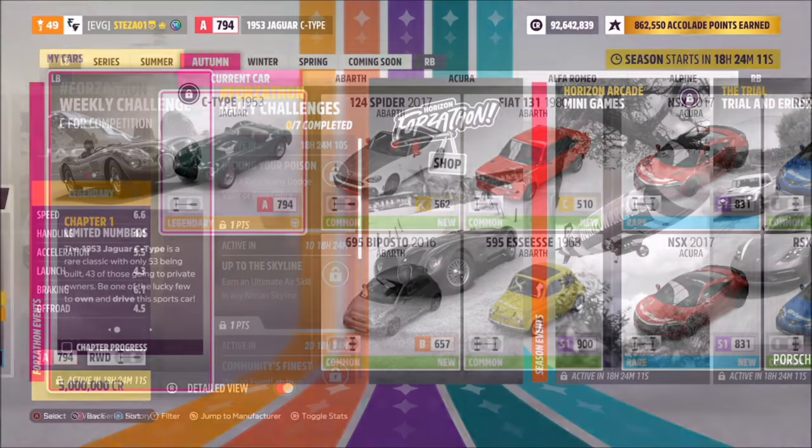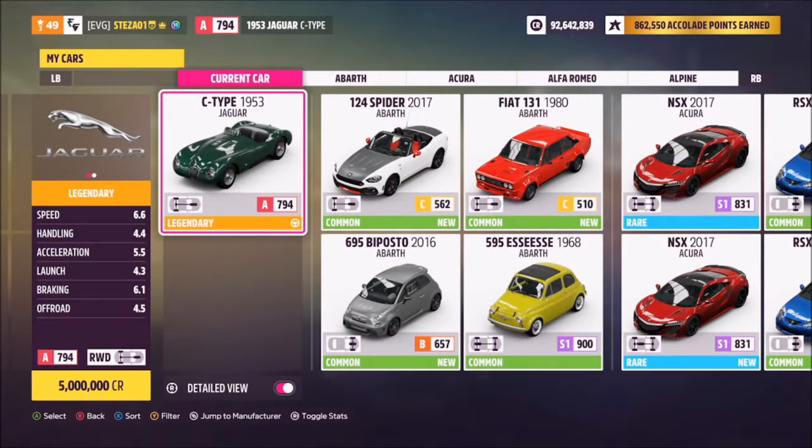This is the car in question — the 1953 Jaguar C-Type. It will set you back 5 million credits from the auto show if you don't own it, or you can also pick it up from the Forzathon shop.